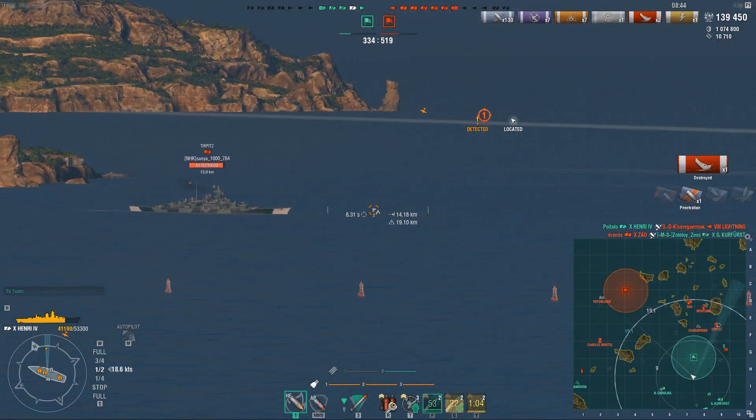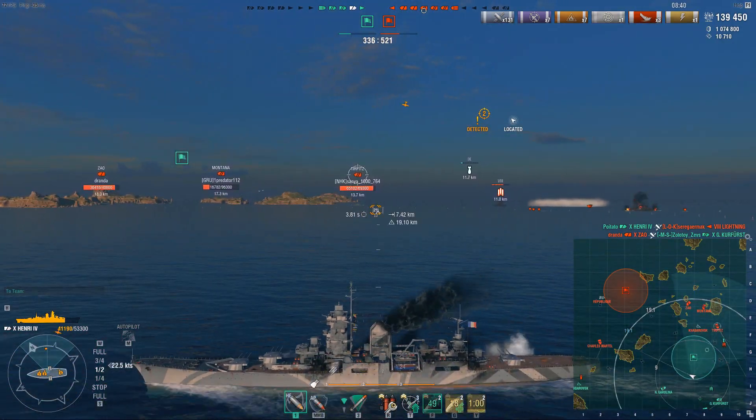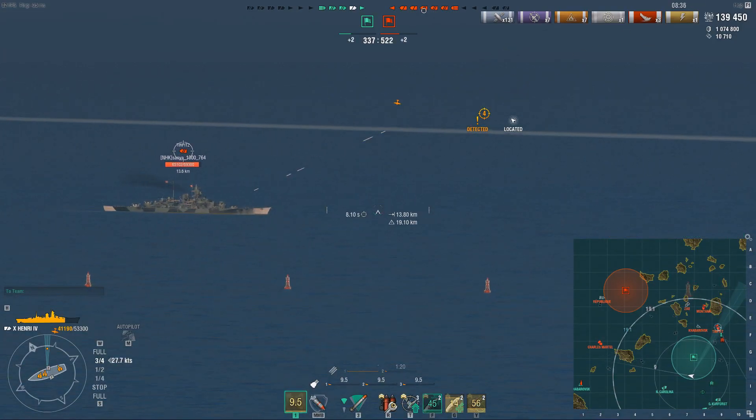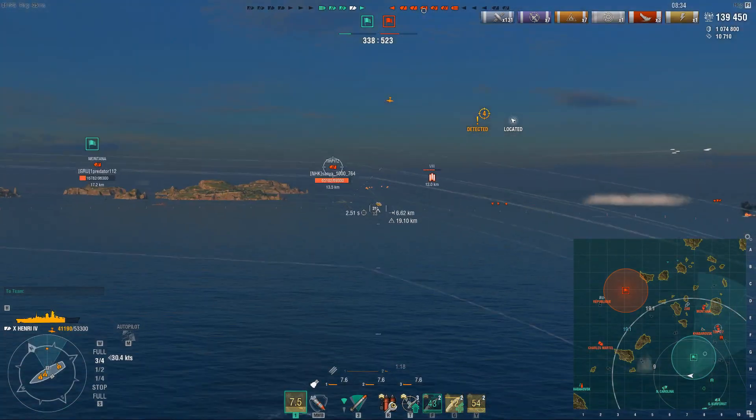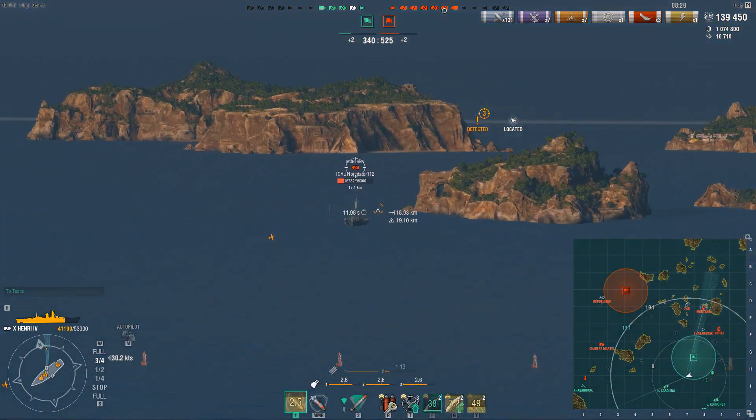Sadly he goes down. At this point we're stuck with Montana, Zao, and Tirpitz in front of us, plus the Kaba. So I've got to turn away and start kiting again. The Montana and Tirpitz alone would already be a problem.